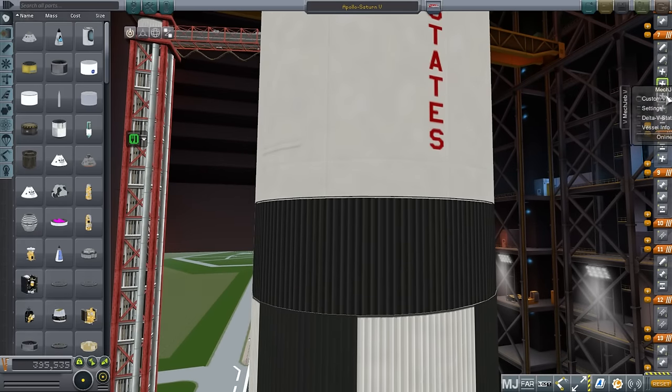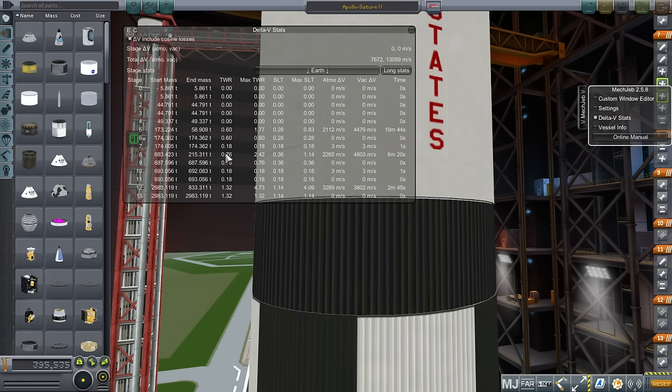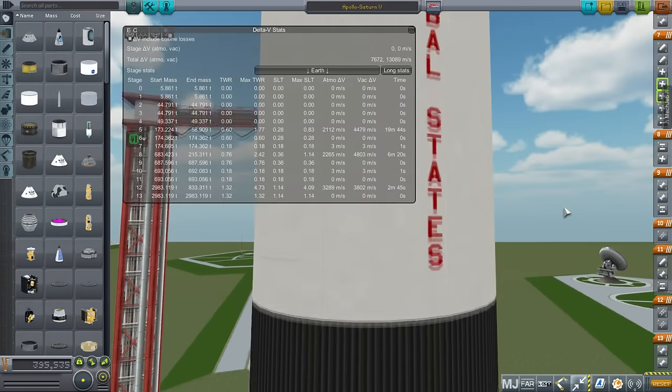The second stage burns for about 6 minutes. The first stage burns for 2 minutes and 45 seconds and provides 3,802 meters per second. The sea level thrust-to-weight ratio is 1.14 in this configuration — a rather heavy configuration for the Saturn V, used for the later Apollo missions because they carried more stuff. The second stage burned for between 6 minutes and 6 minutes and 20 seconds, and you can see a very low thrust-to-weight ratio. I recall that being more along the lines of 0.9.